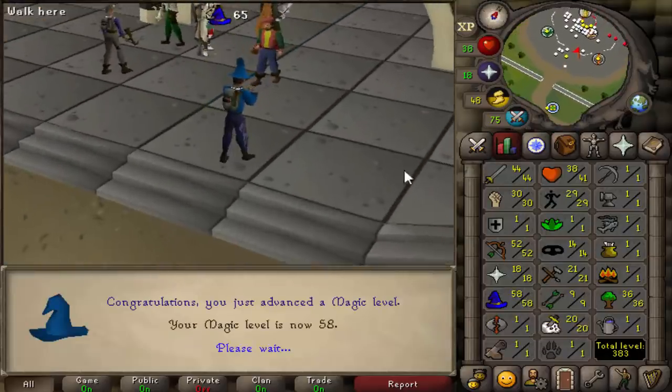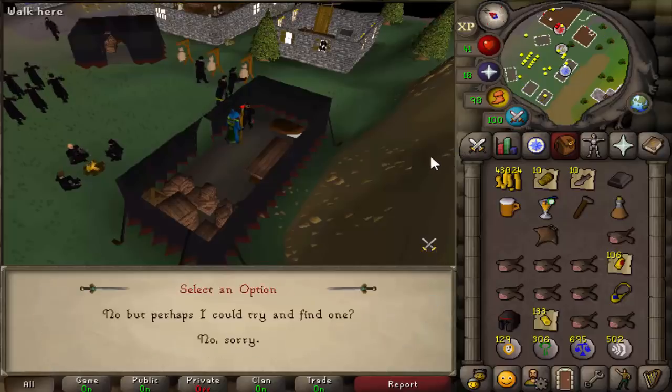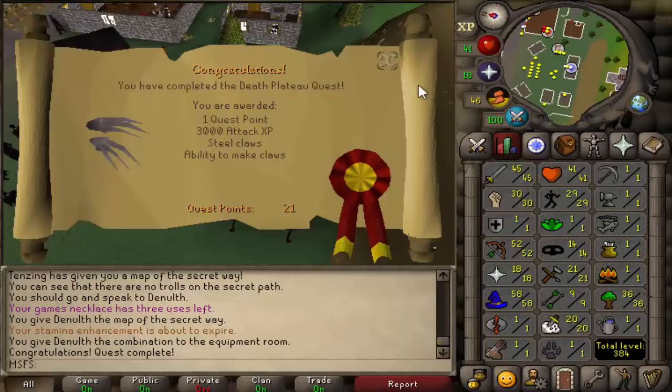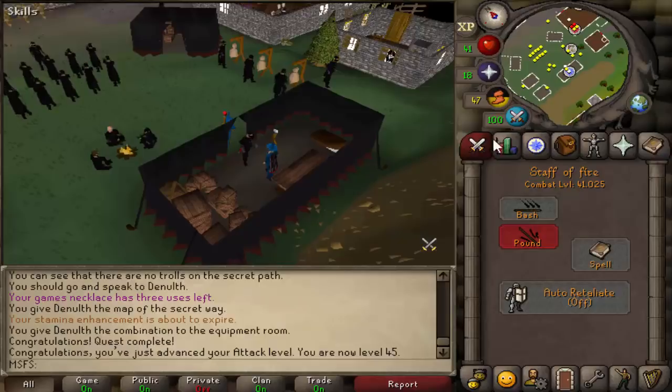58 magic done — nice. Let us start Death Plateau. We need to do this anyway, and it also gives us climbing boots and some attack XP as well. Death Plateau done and we now have 45 attack. 1 to 45 attack quested, and we've got 30 strength from Waterfall — very nice.